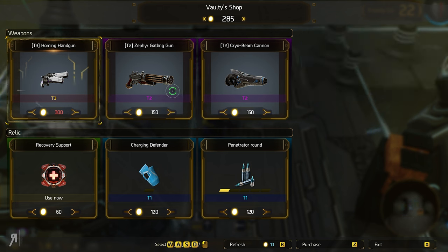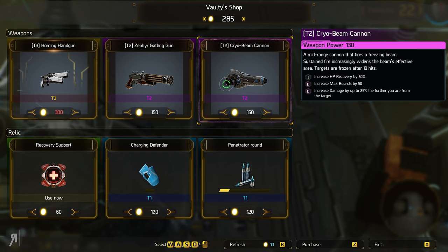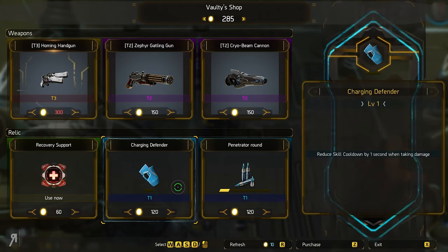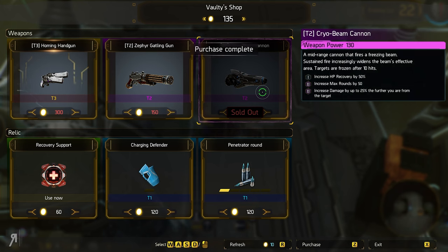I do not have enough to be able to purchase the homing handguns, which makes me very sad. Cryobeam Cannon — midrange cannon that fires a freezing beam; sustained fire increasingly widens this. I think I might buy this. I don't know if it's any good, but I'm going to buy the Cryobeam Cannon.